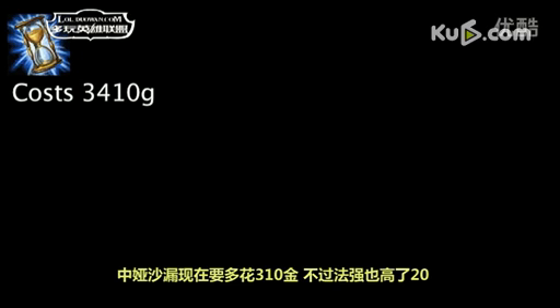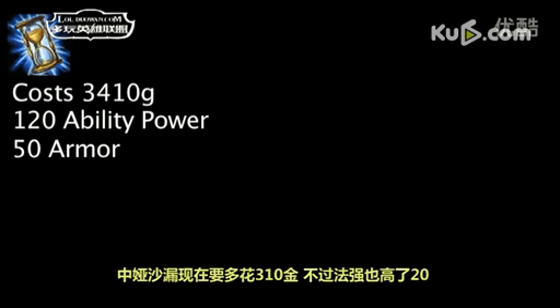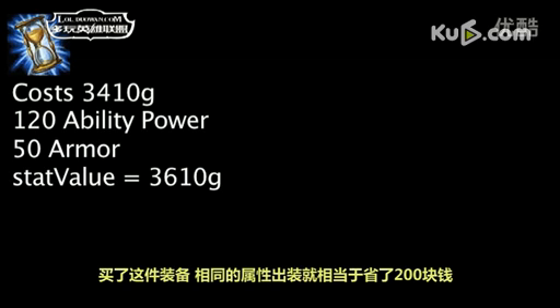Zhonya's Hourglass now costs 310 more gold and grants 20 more ability power. One is now saving 200 gold on ability power and armor by purchasing this item, as opposed to 75 gold previously.